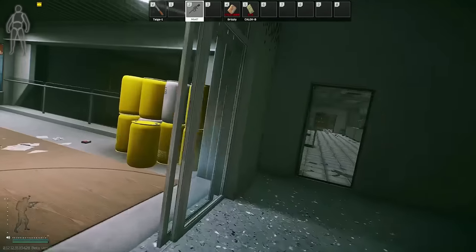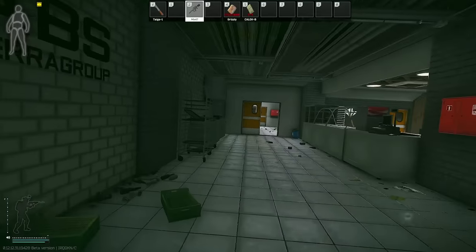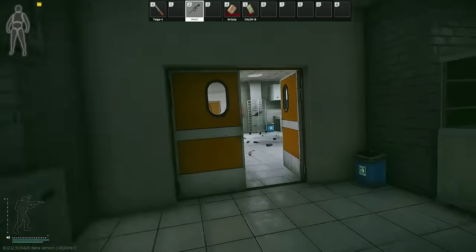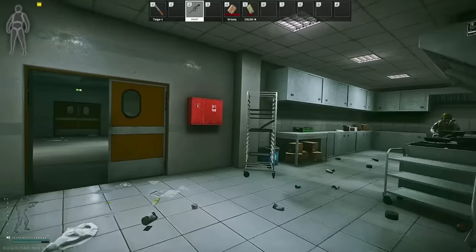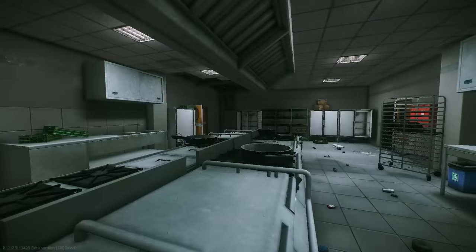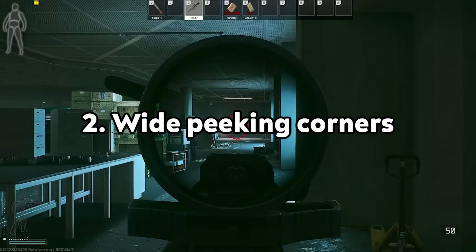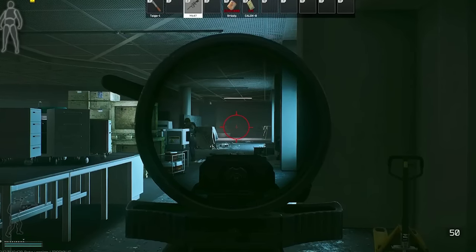First clip is about checking your surroundings and not having tunnel vision. As you can see, I spot a guy towards kitchen and push straight towards him without being careful about my surroundings. This is a typical mistake a lot of players make when pushing someone — because I didn't check my surroundings, I would have been dead as soon as I entered the kitchen because of the player holding the angle.